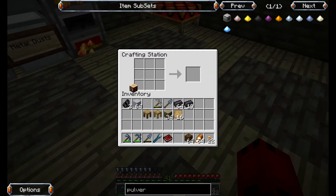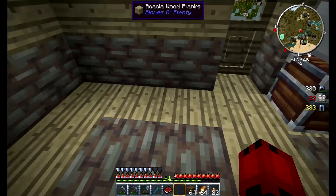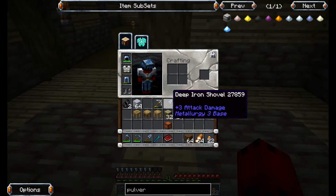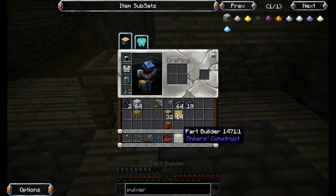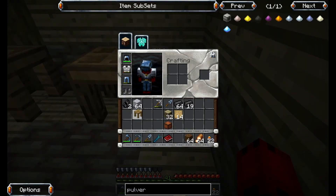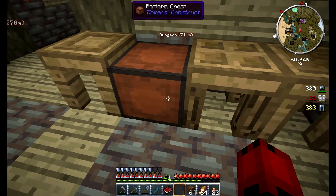I've got the crafting station right there. The stencil table creates stencils, the part builder builds the parts from the stencils, and the tool station puts all the stuff together. So I believe the pattern chest needs to go here. So what I need first is to figure out whether I should make a hammer.